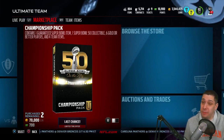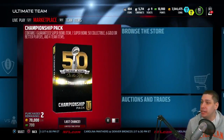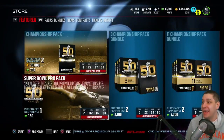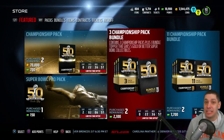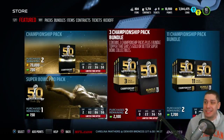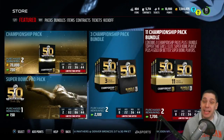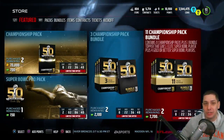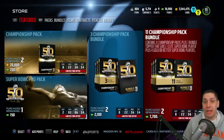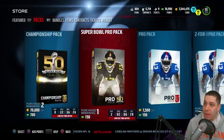So the packs we're going to pull today are a combination. We'll start with standard pro packs, then go into the store for championship packs and the Super Bowl pack, and possibly a three-pack bundle as well. Guys, if you want to see me open up the 11 championship pack bundle, make sure you hit that like button and subscribe if you're new. If we get to 300 likes, we'll open it up either tonight or tomorrow morning before the Charles Woodsons are out of packs.